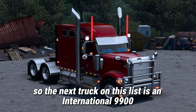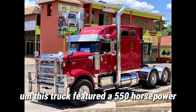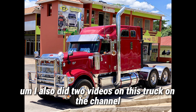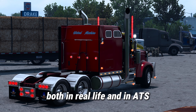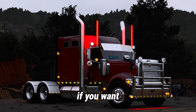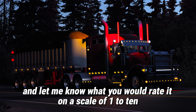The next truck on this list is an International 9900, owned by Bob. This truck featured a 550-horsepower Cummins ISX 871 engine with an 18-speed transmission. I also did two videos on this truck on the channel, both in real life and in ATS, so if you want to see those, go ahead and check them out. Let me know what you think about this truck in the comments and what you'd rate it on a scale of 1 to 10.